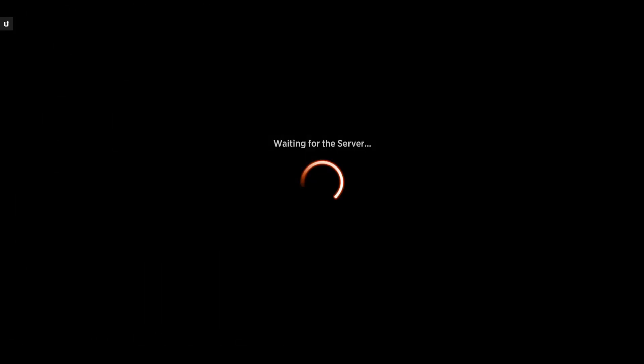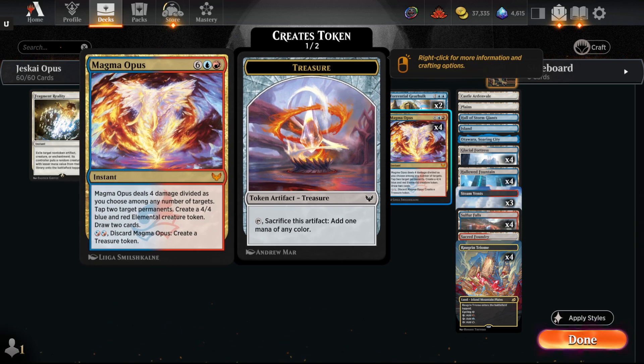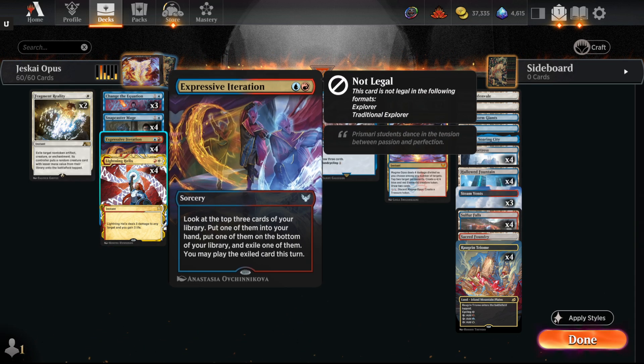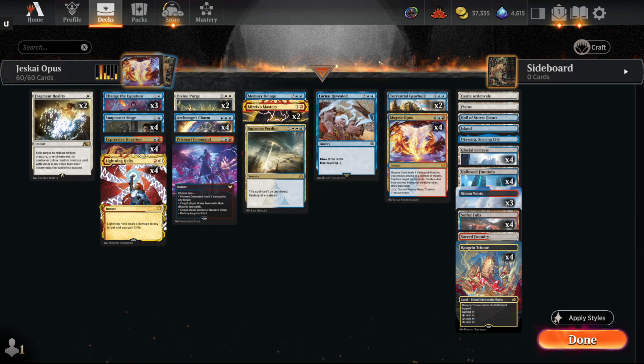And lastly we have Jeskai Opus. Magma Opus decks have been popular in various forms. The core of the deck is a Jeskai control shell where you're trying to put cards into your graveyard — Prismari Command can do that, as can Elorian. The big thing is you discard the Magma Opus and then either cast it for a reduced cost or for free with Torrential Gearhulk, or use Mizzix's Mastery to get value. Otherwise you're just playing an interactive deck: Snapcaster Mage can flashback spells, Change the Equation, Fragmentize, Divine Purge — just a lot of interaction. Lightning Helix is really good against the Wizards deck. Expressive Iteration for card advantage. Memory Deluge. Lórien Revealed can be cycled early and flashbacked late or just used as a land drop. It's like a Jeskai control shell that has a potential turn-3 Magma Opus providing a lot of card advantage — kill things, tap things, make a 4/4, a lot of utility.